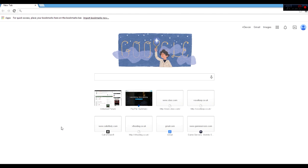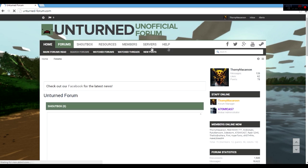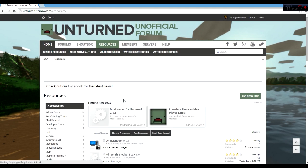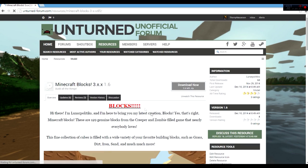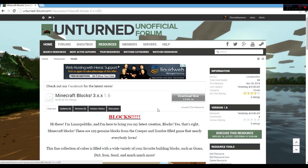Hey, what's up guys, today I have an Unturned mod for you — it's called the Minecraft Blocks mod. To download this, you want to go to unturnedforum.com, click enter, then go to Resources, scroll down and it should be the second on the list. As of this date, 12/11/2014, I don't know where it will be in the future so don't ask me.